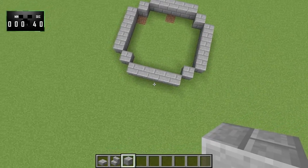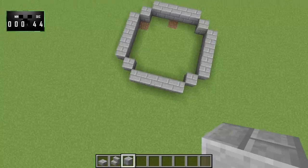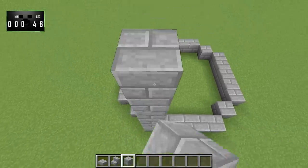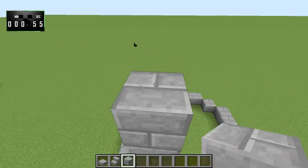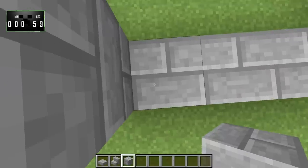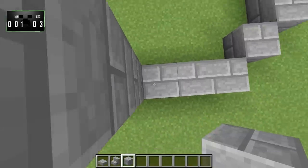It'll be five with one block in each corner, just like this. Now we'll go ahead and bring these up ten high — one, two, three, four, five, six, seven, eight, nine, ten. That will go up a total of ten, and we're just going to do that all the way around.